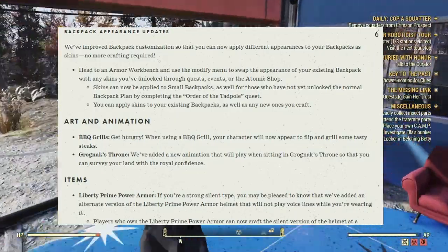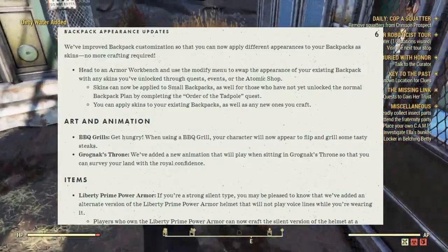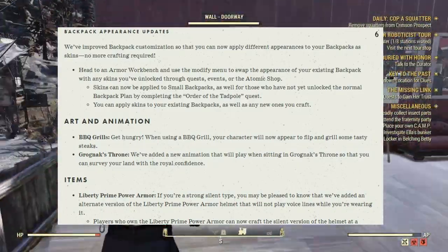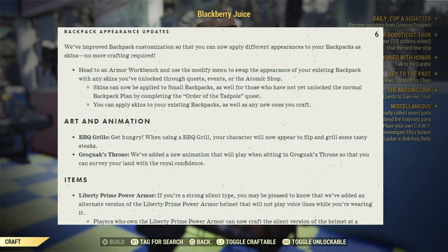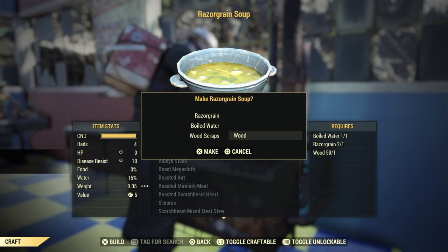Under new animations: Barbecue Grills — when using a barbecue grill, your character will now appear to flip and grill some tasty steaks. Grognak's Throne — a new animation will play when sitting in Grognak's Throne so you can survey your land with royal confidence. Under items, Liberty Prime Power Armor — if you're the strong silent type, an alternate version of the Liberty Prime Power Armor helmet has been added that won't play voice lines while you're wearing it. Players who own the Liberty Prime Power Armor can now craft a silent version of the helmet at a power armor station.